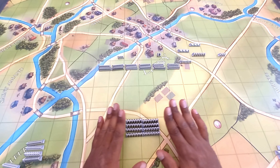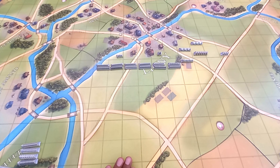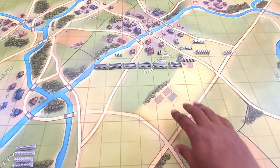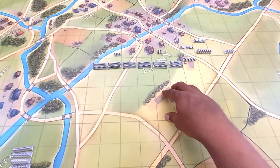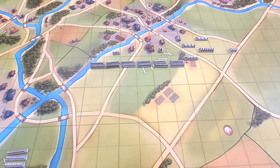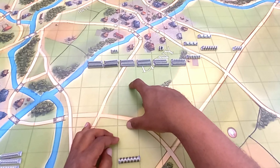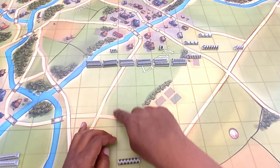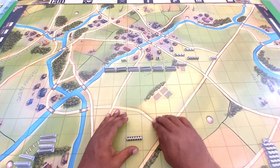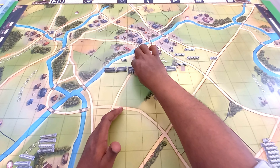Let's go to the basics. A cavalry unit has a movement range of three operational zones in any direction. So if I'm here, I can move one, two, three and so on. Always remember that with a charge there must be one operational zone between the cavalry and the target unit. That means to get there I need two operational zones, and I can spend three for movement, so I can charge it.